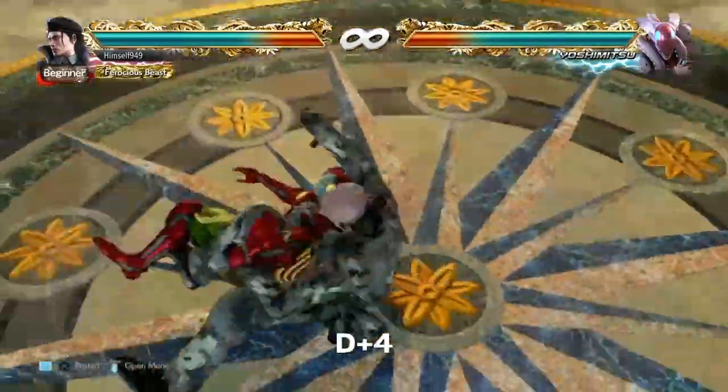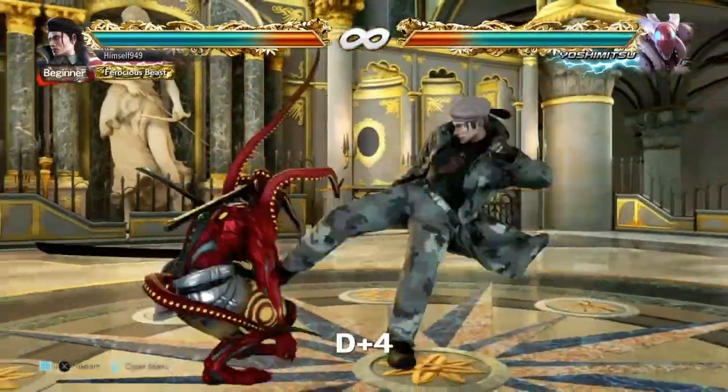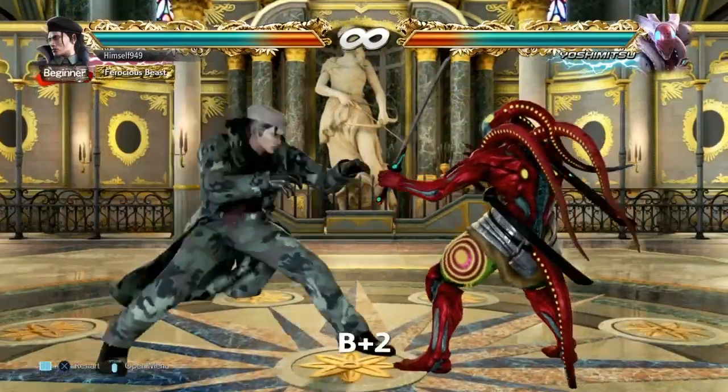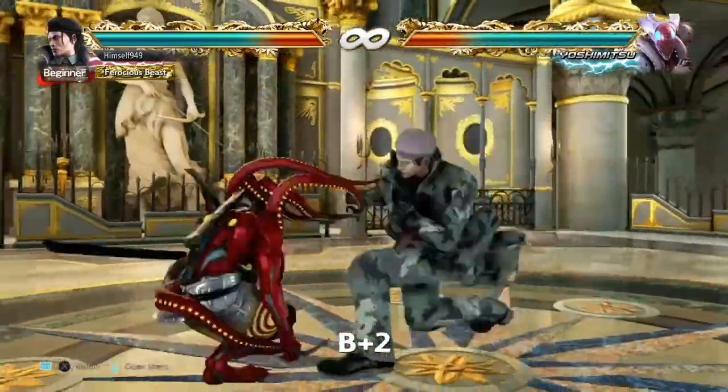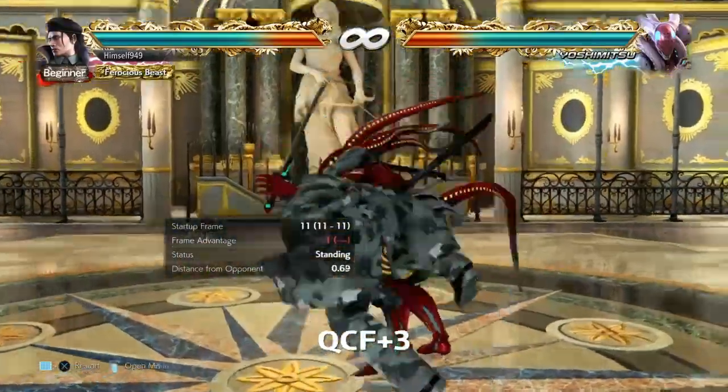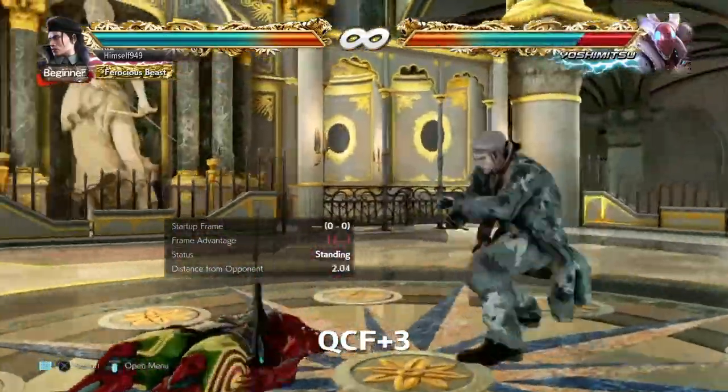Moving on to Clutch 2. Here, the best follow-up is D4. This covers all options on the ground, and standers have to crouch to block it. To cover that, we have back 2 — this is a safe mid and it still beats wake-up kicks. Unfortunately, both of these lose to backroll.